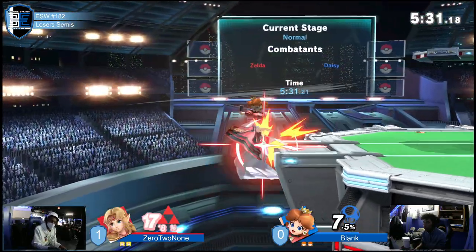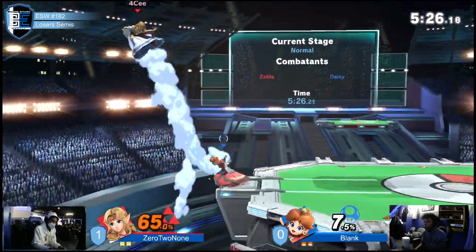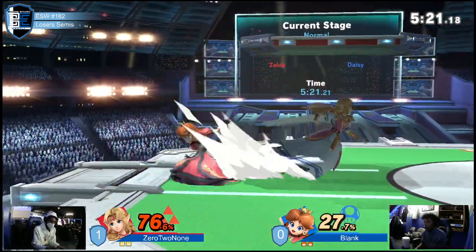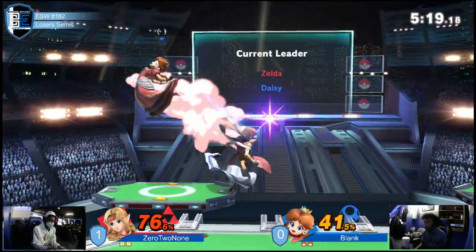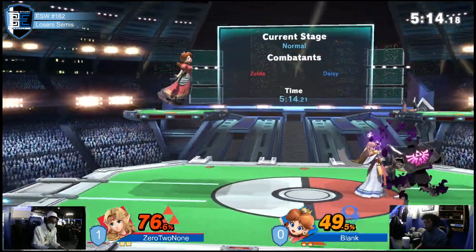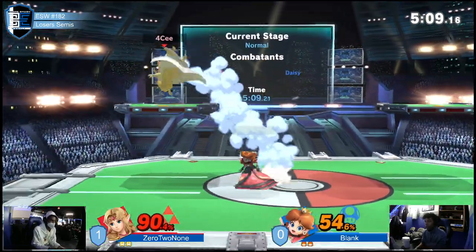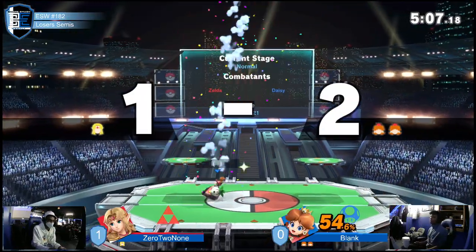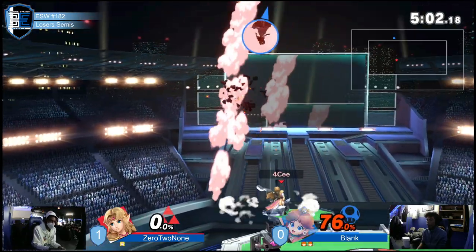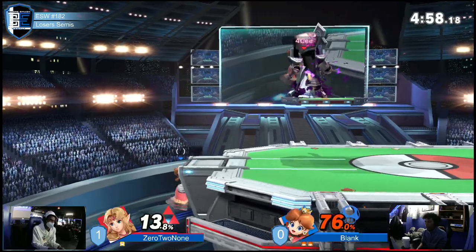0 to none trying to chase down these aerials — blank just struggling though. I think blank's adjusting the float height and timing just a little bit to throw 0 to none off. Up air — another neutral beat through the turnip. Wait for the air dodge, doesn't get everything after it. Grab, tech chase, platform up smash — excellent platform chase from blank, that was very good. Decent lead but never know what might happen.